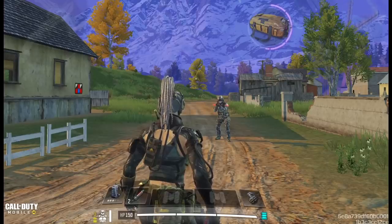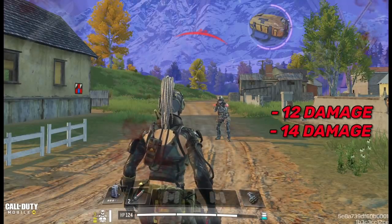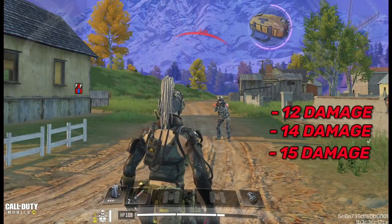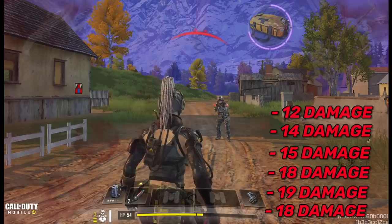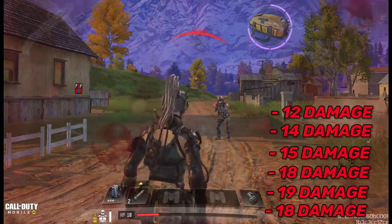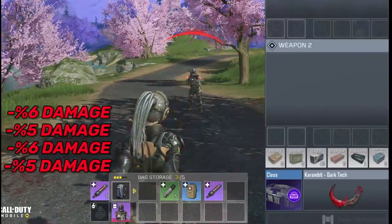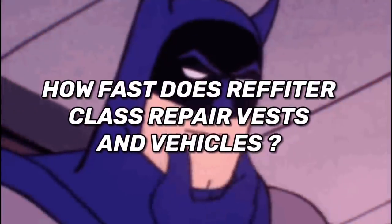Now testing against an upgraded Refitter class with 3 layers stacked: the first bullet at level 3 dealt 12 damage only, the second at level 2 dealt 14 damage, and the third at level 1 dealt 15 damage. After all armor plate layers are destroyed, damage went back to normal at 18 to 19. Vest damage was 5 to 6% — again 1% less than the unupgraded Refitter.